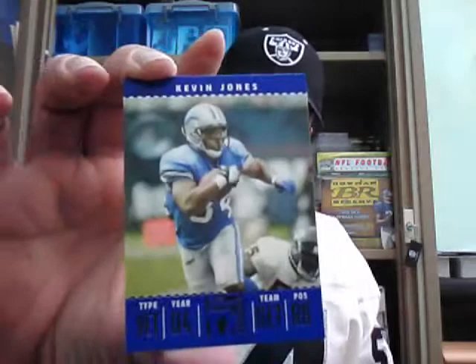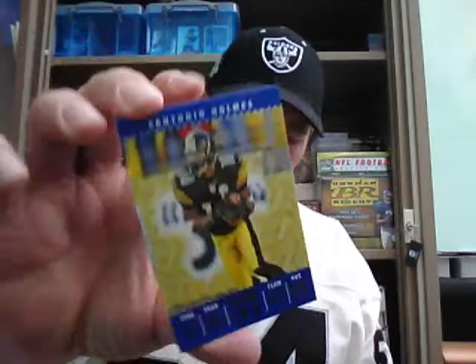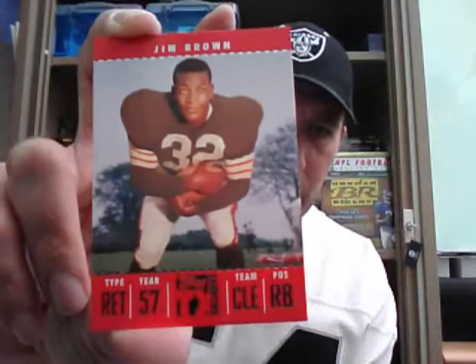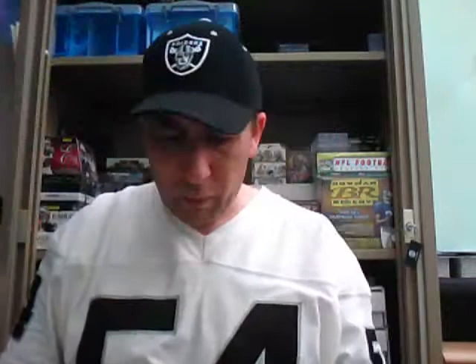Base cards will be blue. We've got base cards of Ben Roethlisberger, Eric Moulds, Kevin Jones, Matt Leinart, Trent Green, Santonio Holmes, Fred Taylor, Steven Jackson, and Reggie Wayne. And then we've got a legendary card — it's Jim Brown of the Browns, numbered on the back 360 out of 1099, so a few less of these made than the rest of the base cards. No hit in that pack — they're not in every pack obviously but there will be in most packs.